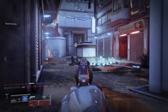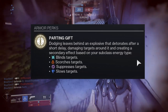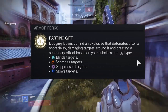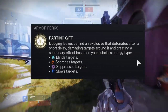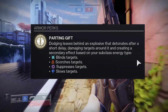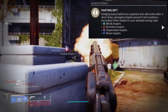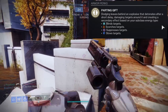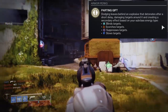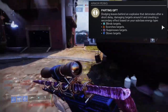Before we get into Bombardiers, let's look at what it actually does. The perk is called Parting Gift: dodging leaves behind an explosive that detonates after a short delay, damaging targets around it and creating a secondary effect based on your subclass energy type. Arc blinds targets, Solar scorches targets, Void suppresses targets, and Stasis slows targets. Unfortunately, the suppress doesn't actually suppress supers — it just makes you slower.